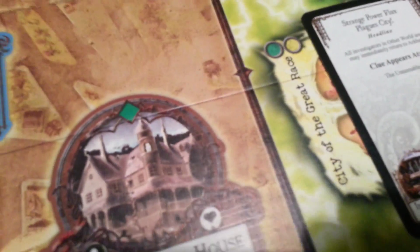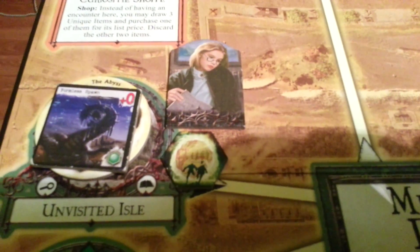And also 1 gate marker — Another Dimension. The clue will go to the Enamable; now we have two clues at the Enamable. We do have the Formless Spawn — it should move to the Merchant District streets, but because it is in the same location as Amanda, the monster does not move when there is an investigator in the same area.